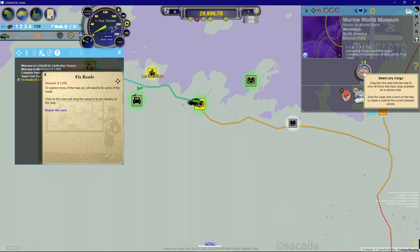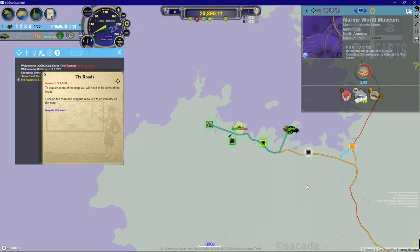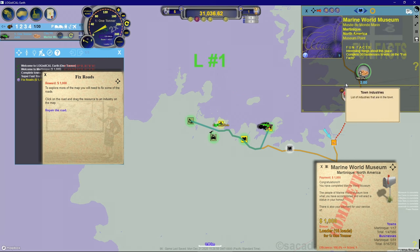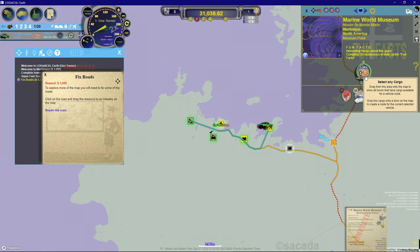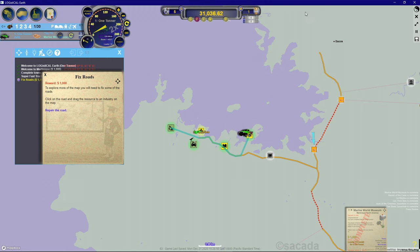To complete a town all we have to do is drag the resource it wants, find it on the map, and let up - our truck will go get it. This guy is going to take two turns. The further from the resource, the longer it takes to deliver. Fortunately this place has no population, so they're not consuming resources and we don't have to race the clock.